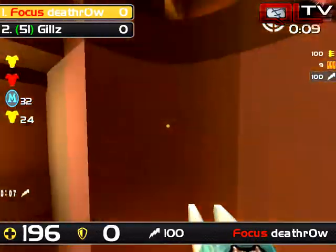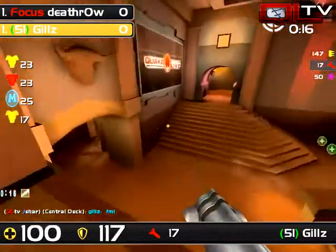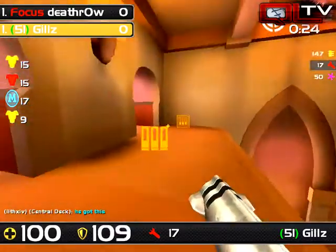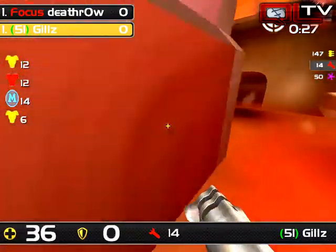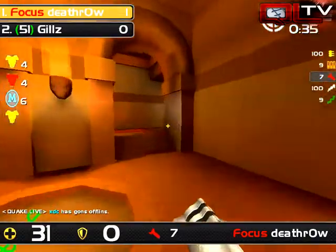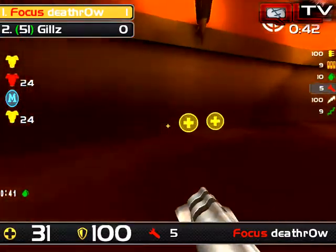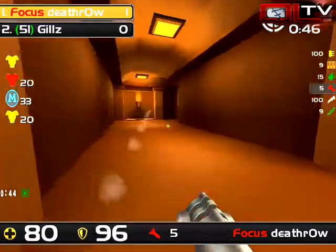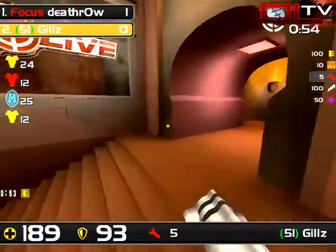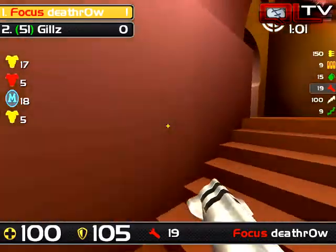Death Row gets a pretty interesting spawn, grabbing mega health off the bat and getting position for red. Gills is in a bit of an FML moment, but he was able to sneak off and grab the two yellow armors, so he's not in too bad shape. However, he doesn't have a lightning gun or a railgun — and he doesn't even have a shotgun as he gets pummeled twice by Death Row's rockets. There's the rail — beautiful! Death Row is left with 31 health and no armor.